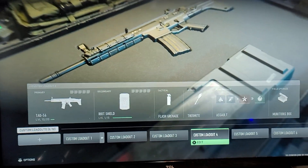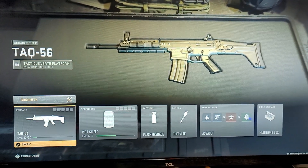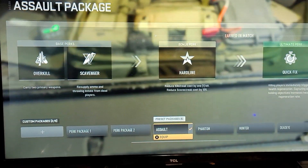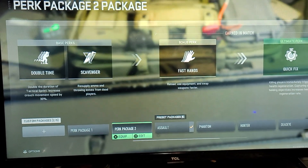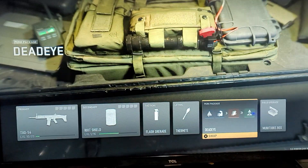So we're going to show you how this works and how it doesn't work. Step one: pick a gun that you want as your secondary. Watch — we're going to show you the quick way and how it doesn't work. We're going to pick perk package two, or actually we're going to pick one that has Overkill on it already.